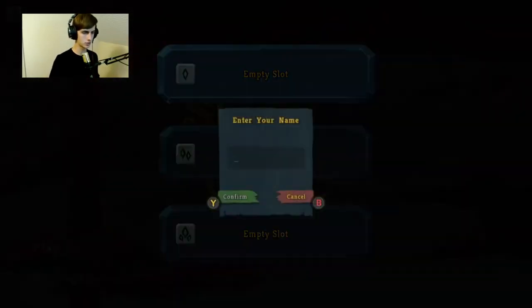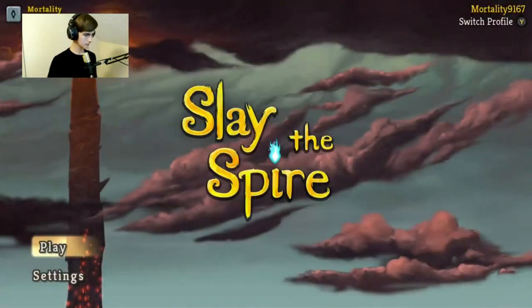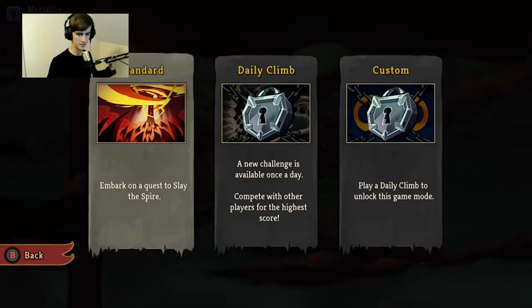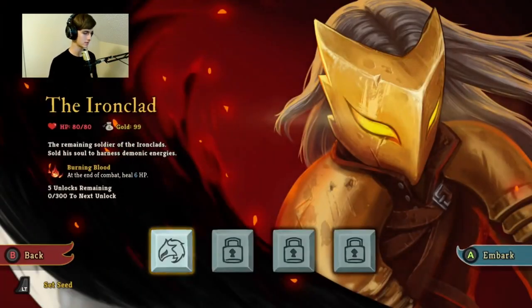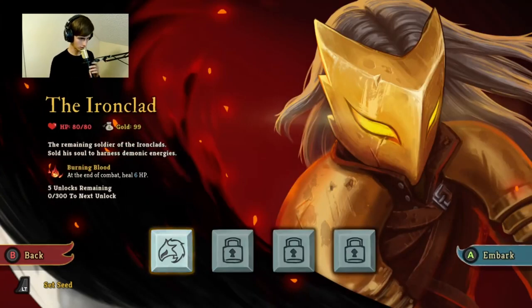Empty slot, let's choose the first one. Enter your name! Mortality! Okay, let's get into this. Standard — embark on the quest to slay the spire. Is it called Slay the Spire? The Ironclad — the remaining soldier of the Ironclad sold his soul to harness demonic energies, burning blood. At the end of combat heals six HP. HP is 80, gold 99.